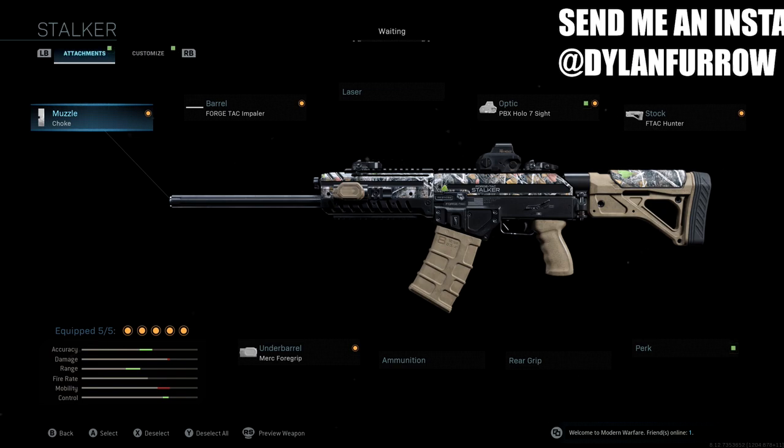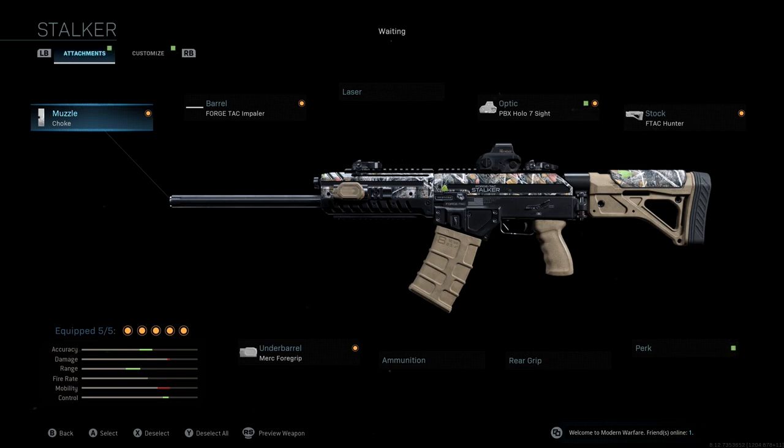This is a legendary blueprint and it's actually a very good one. If you guys take a look at the stats that come with the original blueprint, you'll see that we get a huge accuracy and range boost. However, we end up losing a ton of mobility. In the class setup I'm going to share with you, we're actually going to fix that — we'll keep that huge accuracy and range boost while keeping our mobility from dropping as much as it does in the original blueprint.